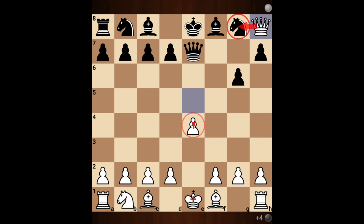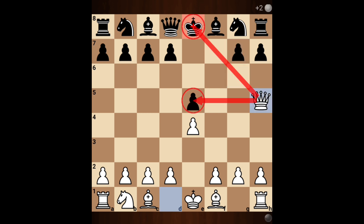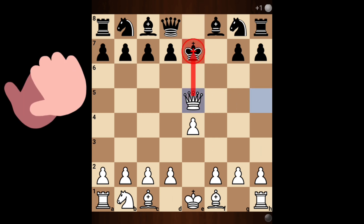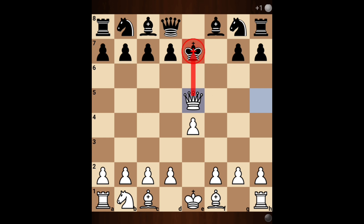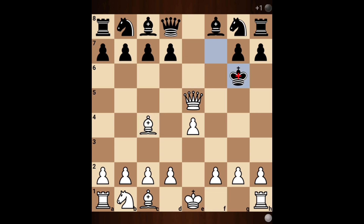So black will not play g6. Instead, black plays king on e7. Now queen into e5 check — the only move is king on f7. White plays bishop on c4 check, developing the bishop at the same time. King goes to g6, queen on f5 — another check. The only move is king on h6.